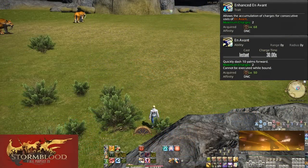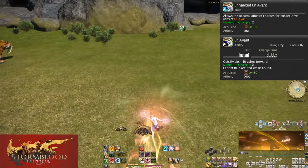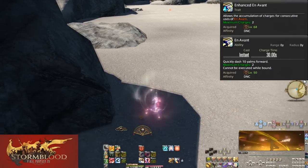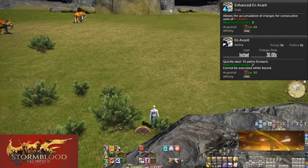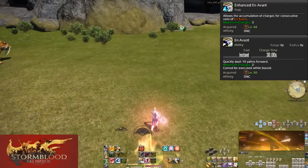Level 68: Enhanced Én Avant. This turns Én Avant into a skill with charges — you can now hold two charges at once. The moment you use a charge, the next begins recharging with the same 30 second cooldown. This further increases our mobility, not that we weren't already extremely mobile.